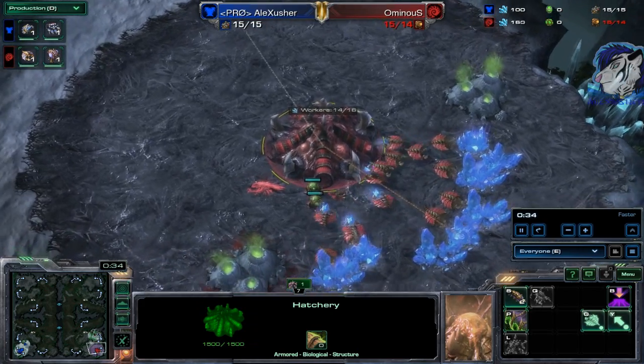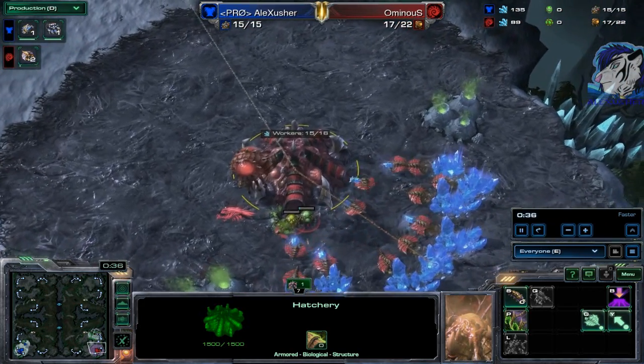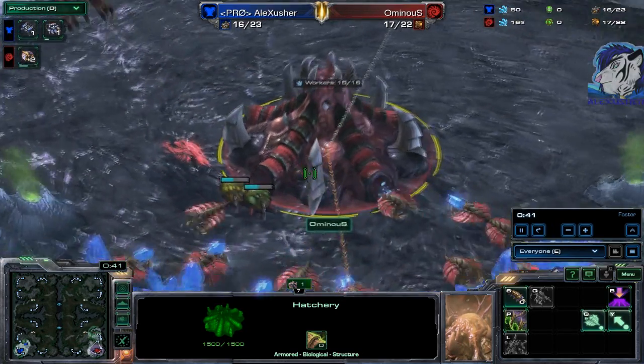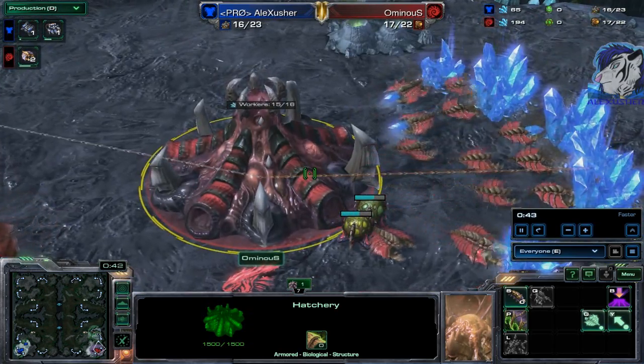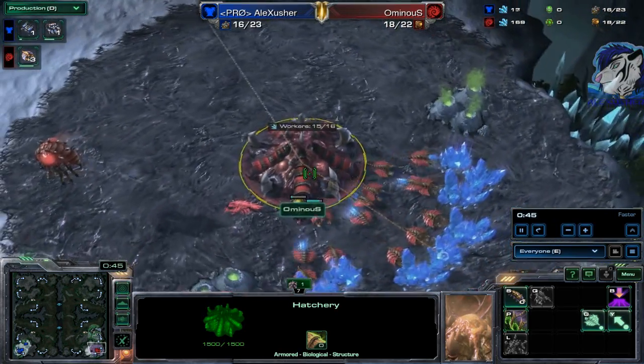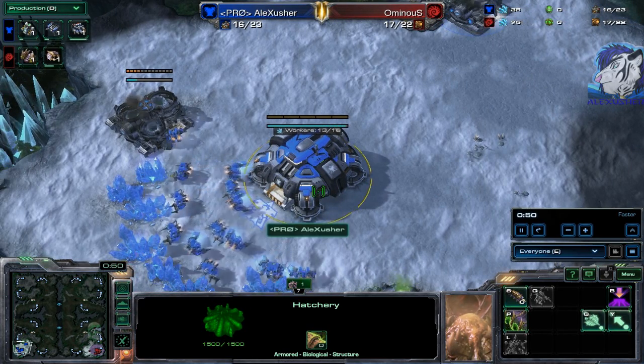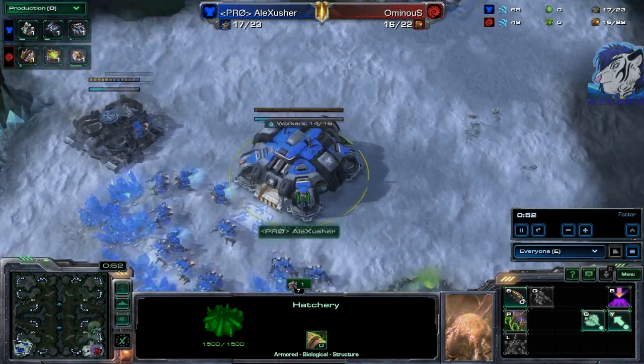Here we have the Red Zerg in the bottom right-hand corner of Frost Letter Edition, playing for himself — it is ominous, some kind of Master Zerg. He is playing against me, the Blue Terran in the bottom left-hand side playing for Pro Kings — it's Alex Sascha.